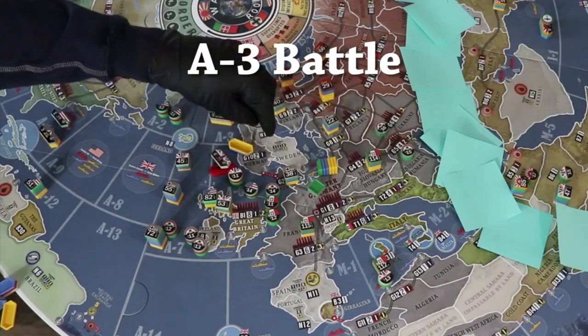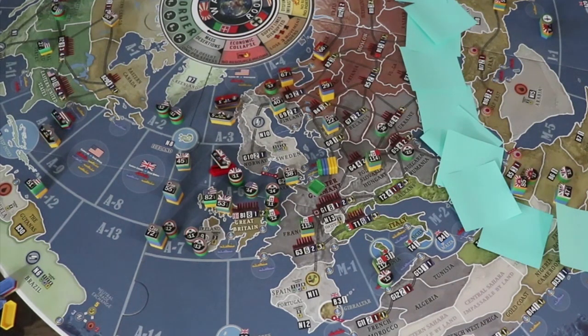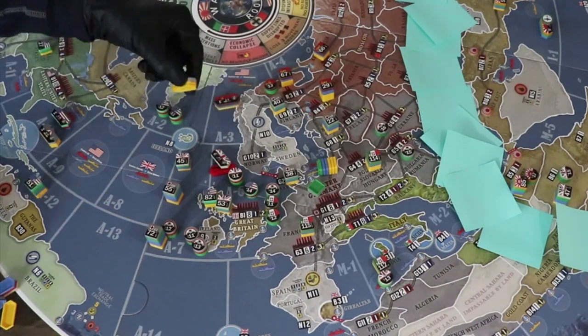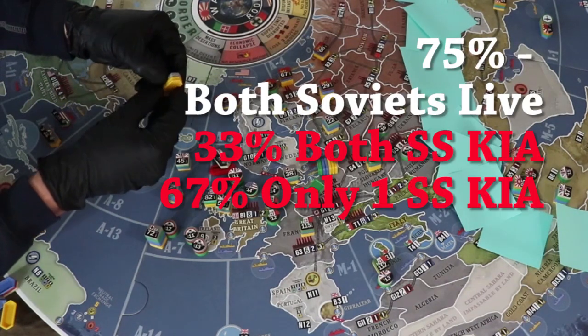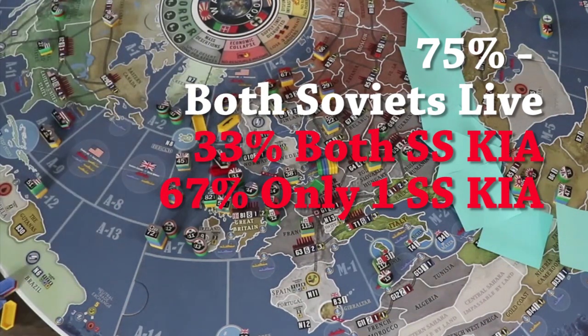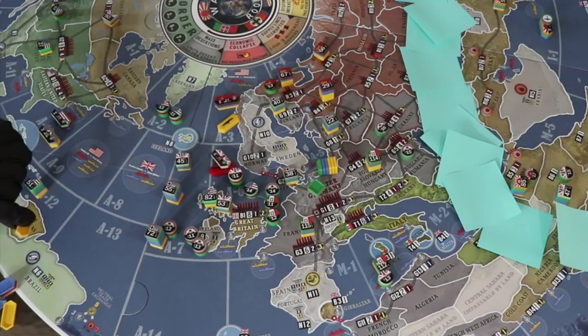In the A-3 battle, it's two German subs against a Soviet cruiser and a sub having force advantage — no port advantage involved. If we fought this battle multiple times, in three-fourths of those battles the Soviets will be unscathed. In one out of three times the Axis will lose both subs, and in two out of three times only one sub. So a 67% survival rate should be noted here.